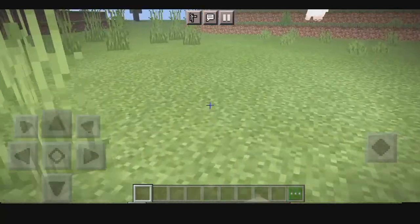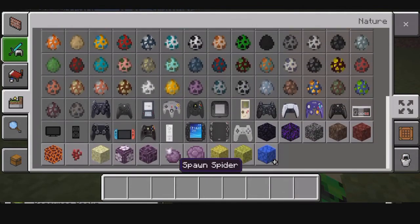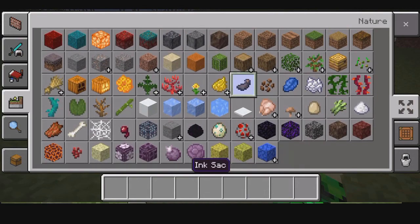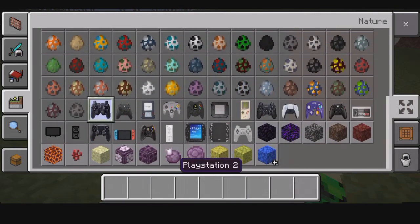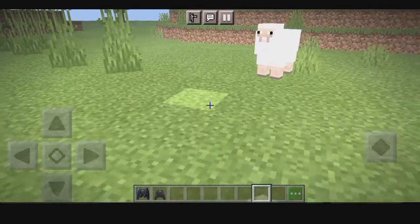So guys, this add-on is working on any Minecraft version. So if you're just gonna go into the eggs in creative mode, you will find all these mobs in the Console Add-on.